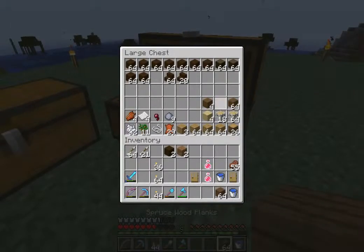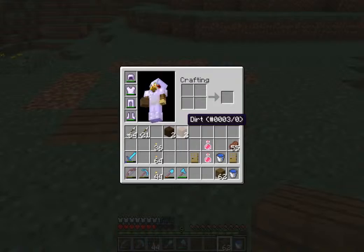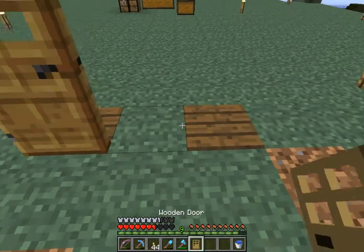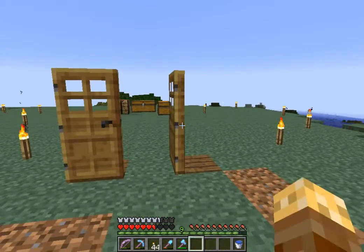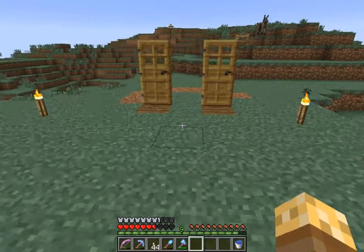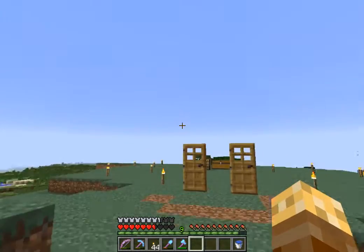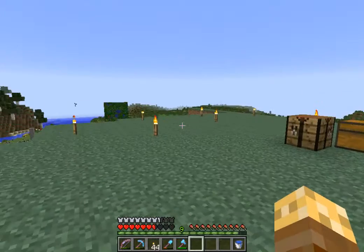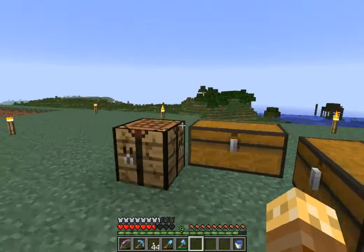I've gone ahead and made two. I was going to make the floor from the spruce wood. I'm not too sure on the walls and the roofing yet. This will be the entrance - I have a big entrance here. It's a bit too low to be a lookout tower, so we're going to build a staircase.